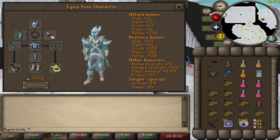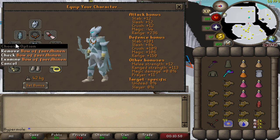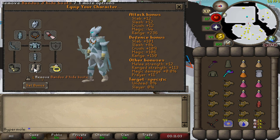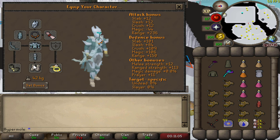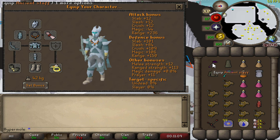Starting off with a gear setup. We're going to be going with the crystal helm, crystal body, crystal legs, a bowfa, and the assembler. Anguish, unholy blessing as a Zammy item, a Bandos item as the boots, Barrows gloves, and arching.